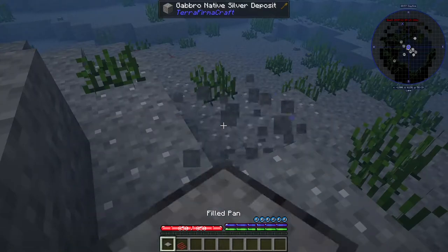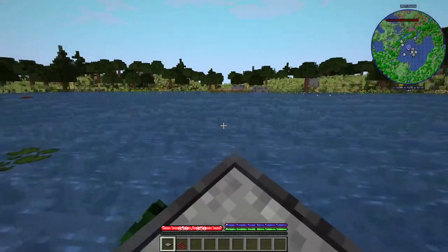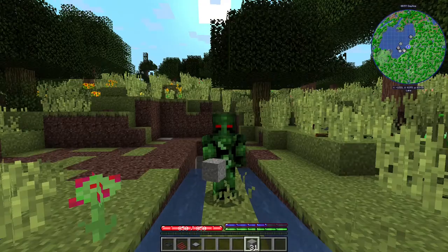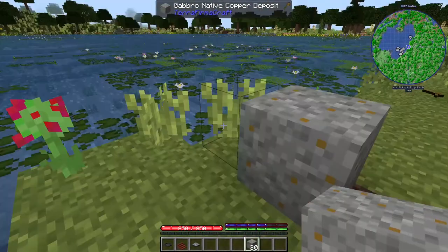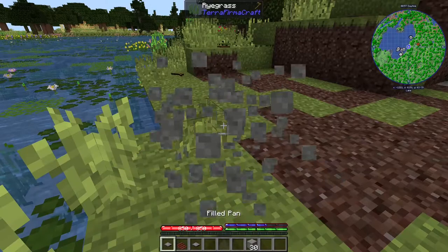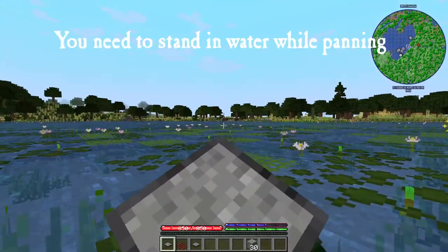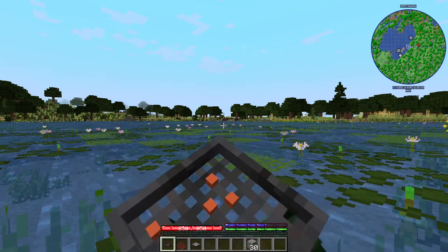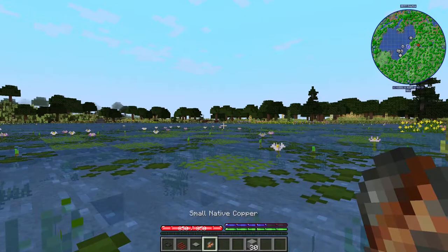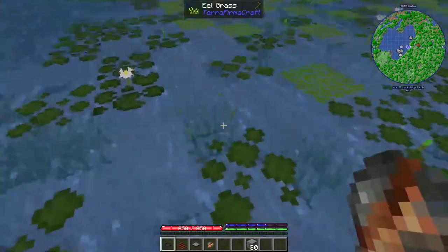You can either collect these deposits or just take them in your pan and work it out. After you have gotten enough of these deposits, you can just place them in the pan and start working with it. Remember to keep that rhythm. I got a small native copper from it — very nice. Naturally, panning is slow.